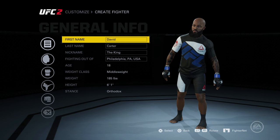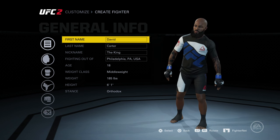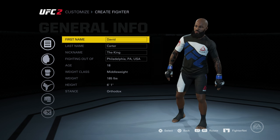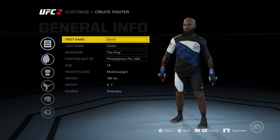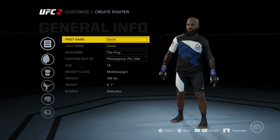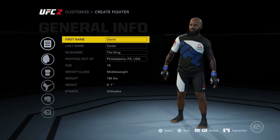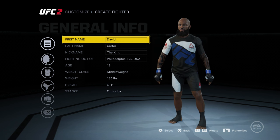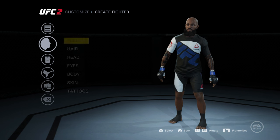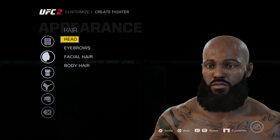I keep a pick on me, I keep the brush and the comb ready for my face — at least I ain't gotta spend money on do-rags. David Carter is the name, the nickname is 'The King.' I had to fight UFC's development team hard for this nickname, so if anybody ever wanted to be called The King in this game, you need to thank me. I'm from Philadelphia, but personally I'm from Chester, PA. My fighter is 18 years old.